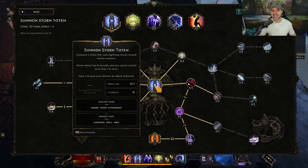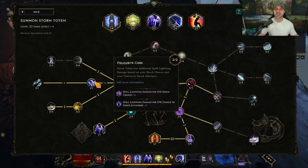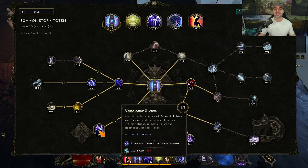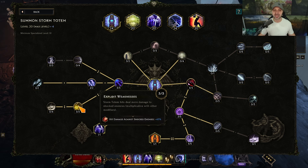Let's break down the skills, starting with our main damage dealer: Summon Storm Totem. First thing you want to do is come straight to the left and get the core node, which gives you base spell lightning damage based upon your shock chance — and you are going to have a ton of shock chance. Then come straight down and get Unmatched Storms, which makes your Storm Totem use storm bolts. Then come down here and grab Thunder Totem, which means your Storm Totem will consume and eat other totems to make itself stronger. Then grab Exploit Weaknesses, which gives you 45% multiplicative damage.